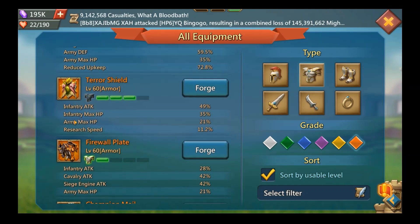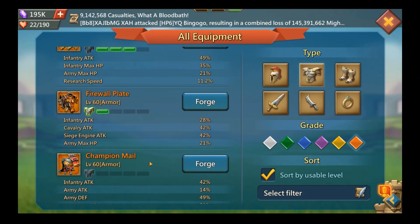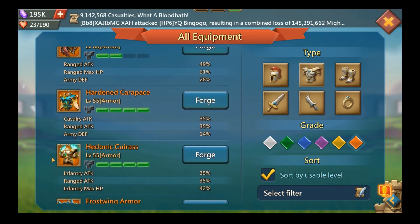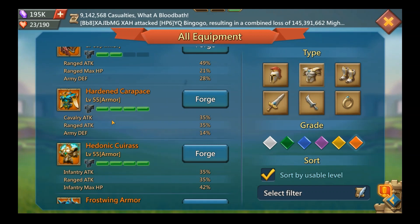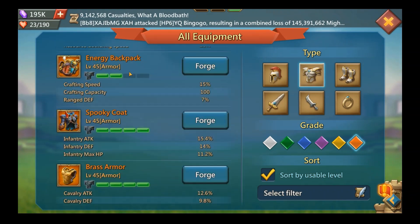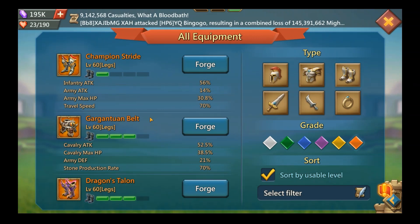Moving to armor: the Terror Shield is a blast piece of gear, so don't look at that. There's really only one option — the Firewall Plate. Champion is really good, but it's not the piece I'd suggest for free-to-play. Please don't make the mistake of using any level 55 gear, because that means your best pieces like the Bumble Elm or the Cups are going to be under-leveled. There is really no other armor option: it's the Firewall Plate.